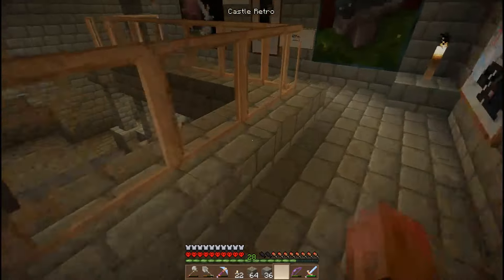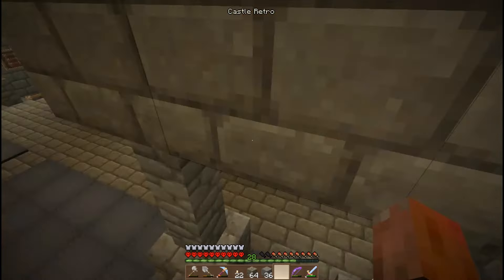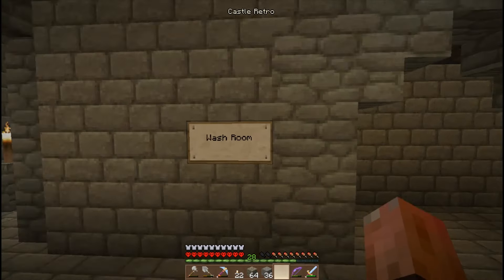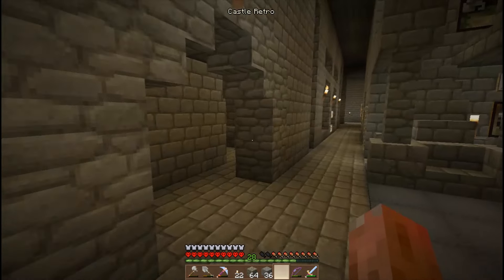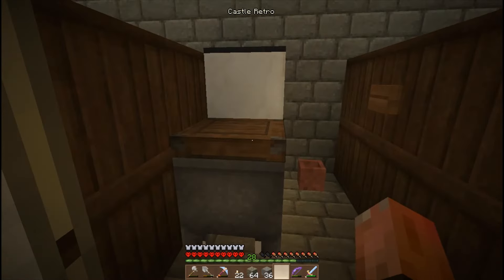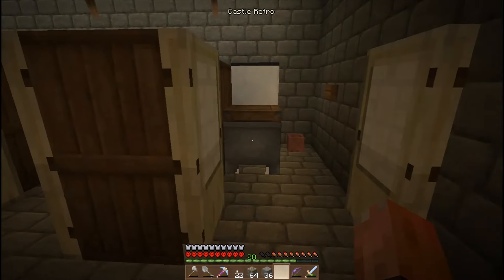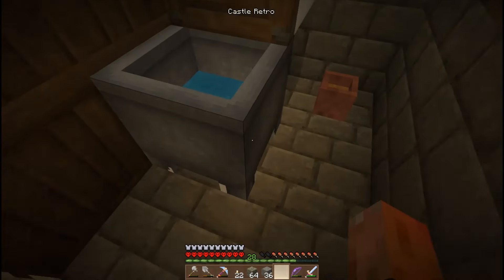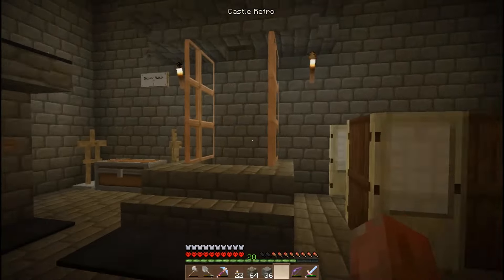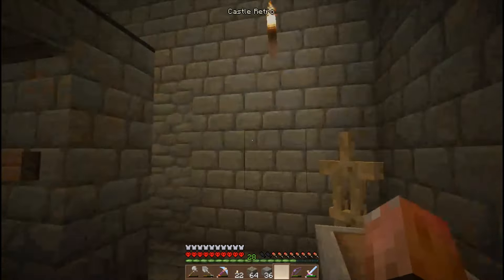Most of what's in the castle I've literally just made up as I've gone along — I've never had a master plan for it. This is the washroom. I did call this the throne room because it has thrones — in England one of the slang words for toilet is 'a throne.' We've got toilets and a working shower — I'll put a switch up there — a sticky piston that turns the shower on and off.